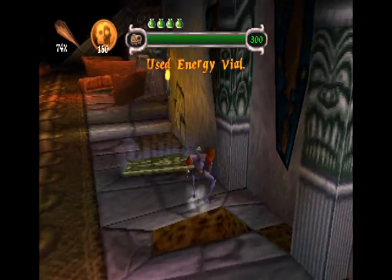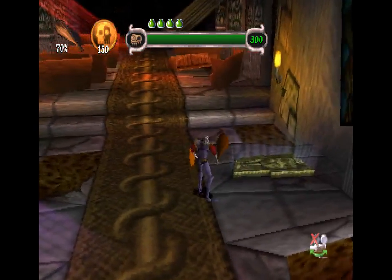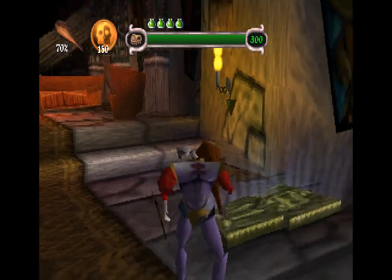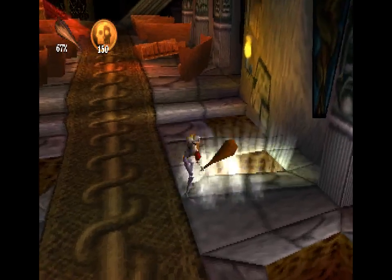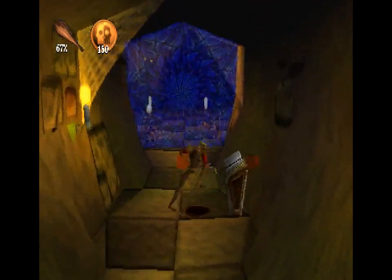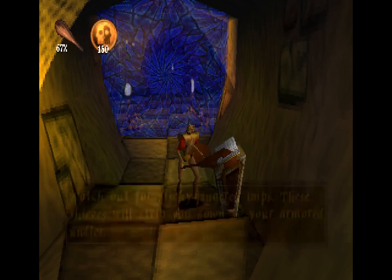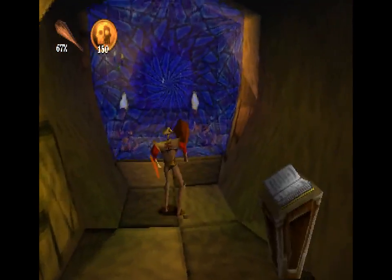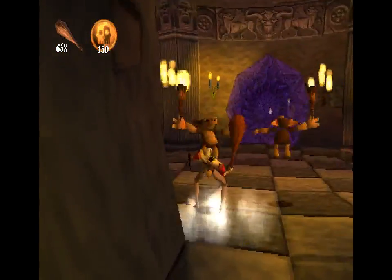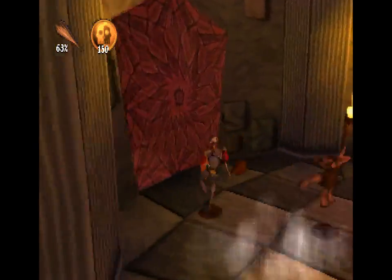Energy vial there. As you can see, there's light coming out of this one, so if you don't care about the energy vial, just go straight to this coffin. This book here is correct, but it might make you a bit paranoid. None of the Imps with torches can steal your weapons, and the Imps that can steal your weapons don't show up in this area. For the time being, ignore that — but remember it later.